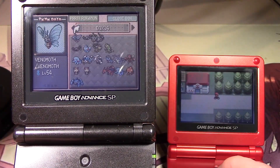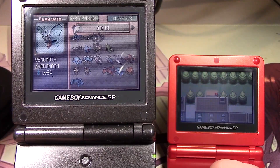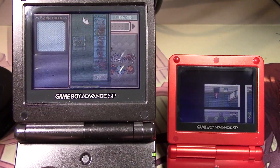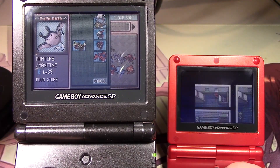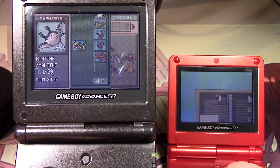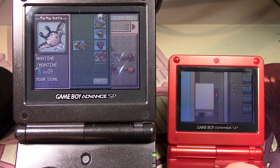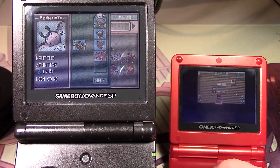Alright, let's get to Eevee. Then I'll save — this way I just remember. Actually, I should probably take these items first. Alright, let's get the Eevee — maybe we'll do some soft resets.